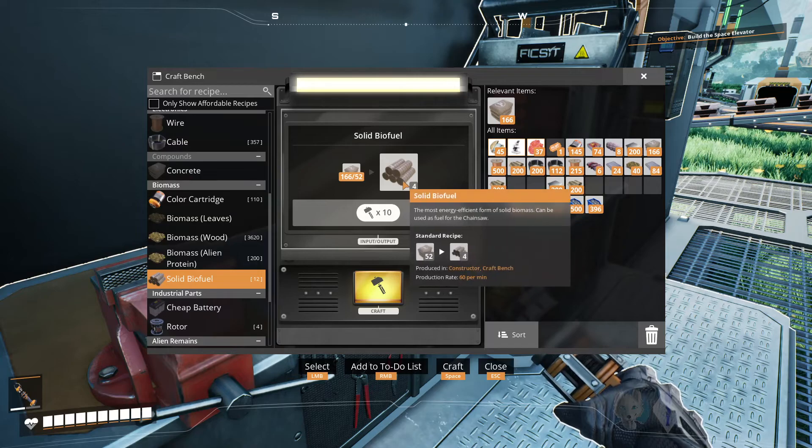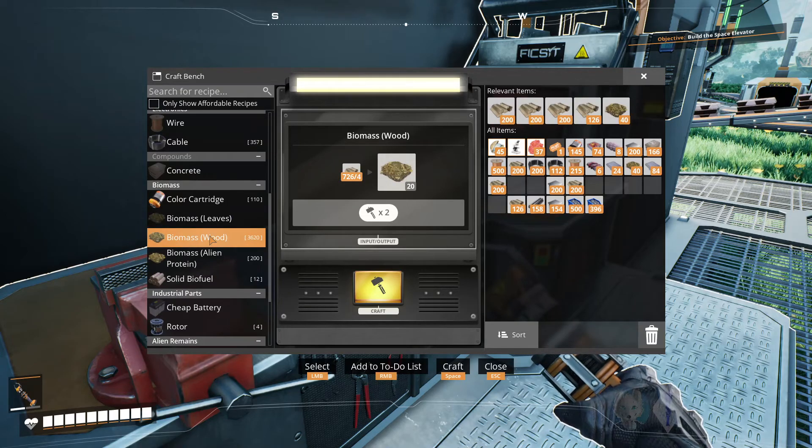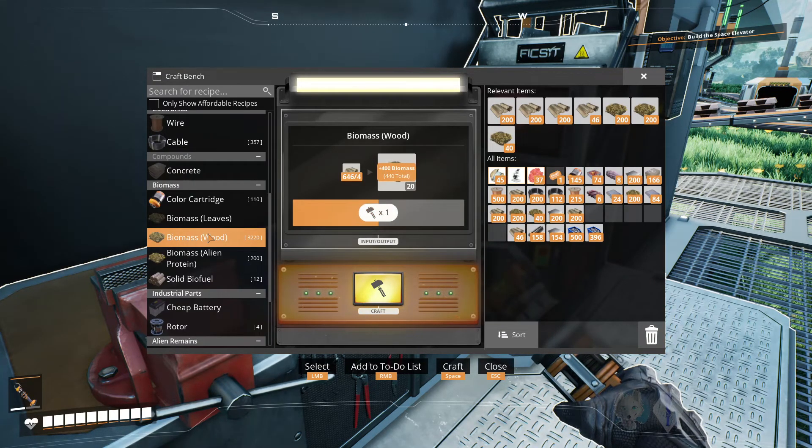Just so you're aware — 52 concrete makes four solid biofuel. I also noticed in their playthrough they needed a lot of copper and stuff for certain things. That looked like fun for them. But we're about to have our own fun.